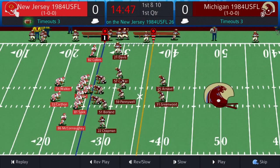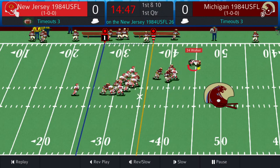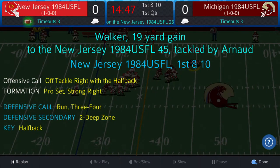Walker and Carthon are your backs, Collins and McCotney the wide outs, Speck the tight end. Zone coverage, three down linemen for the Panthers. Sipe under center, first down — Sipe gives it to Walker, Walker follows his block, it's a big run as he gets out to the 45 of the Generals. Walker goes for 19. Arnard tripped him up or he could have went a long way. The back out of Georgia with a big run on the very first play of offense.